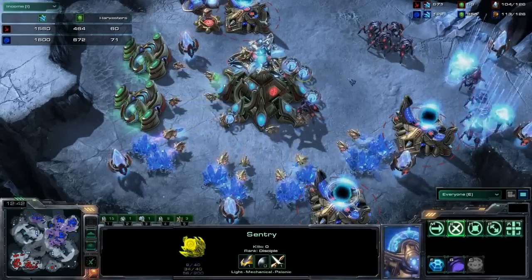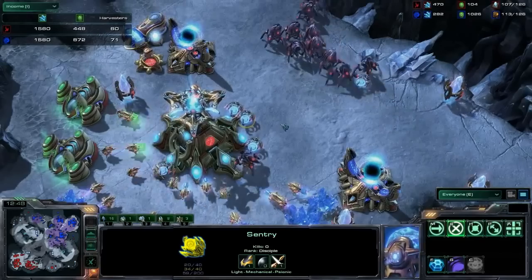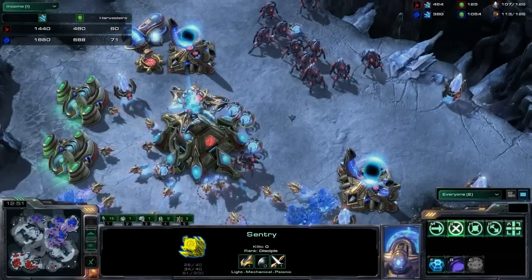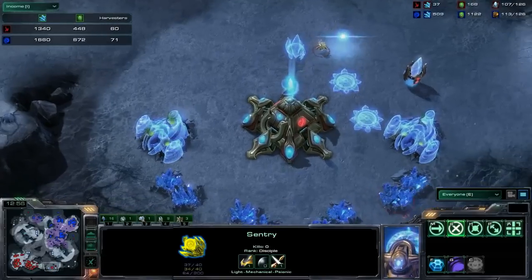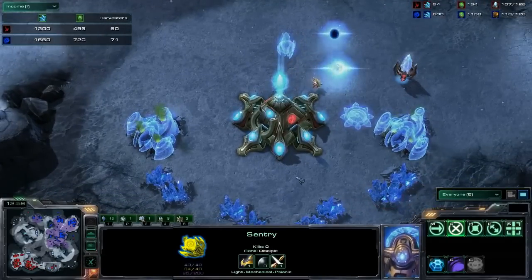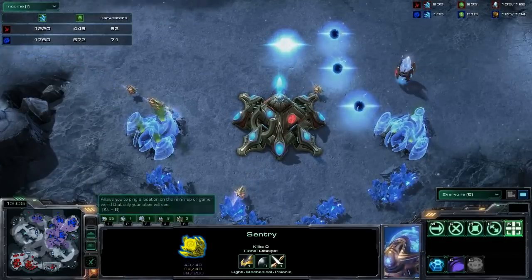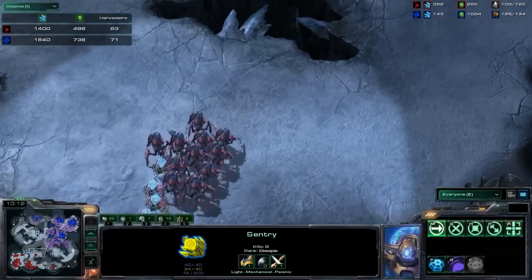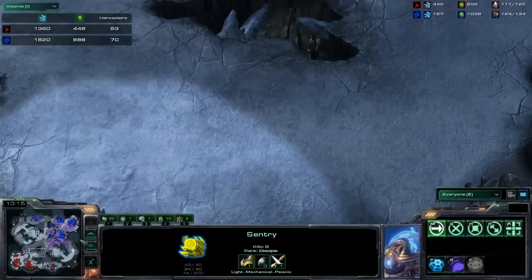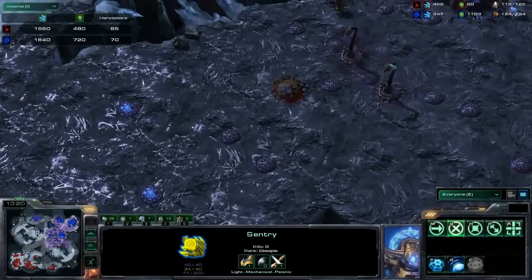That expansion fell down, but the Protoss player uses mass recall — the mothership core in action — to pull out all units to the Nexus. Mass recall costs 150 energy and saps almost all the energy out of the mothership core for another three minutes. You can only have one mothership core, exactly like the mothership in that regard. The two oracles on the minimap are spread out, and the Zerg is planting a line of spine crawlers and swarm hosts.